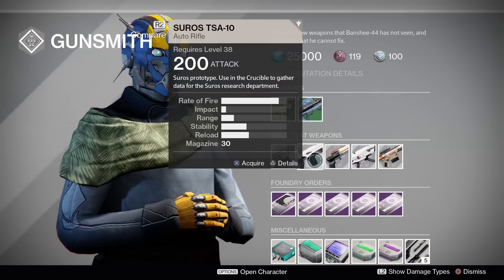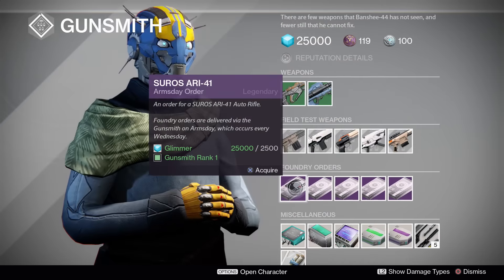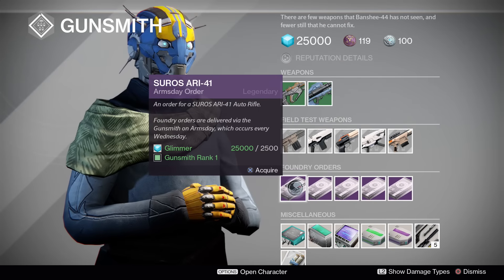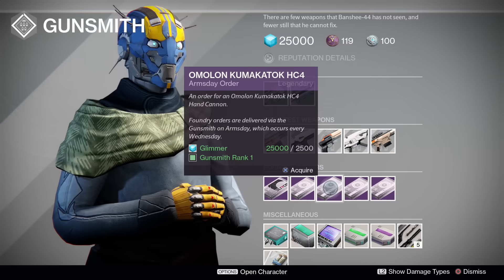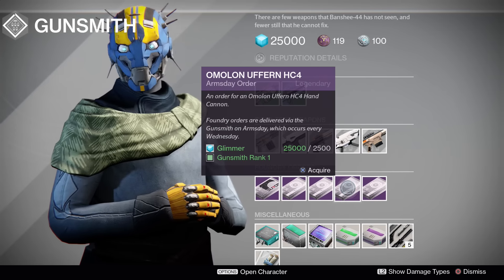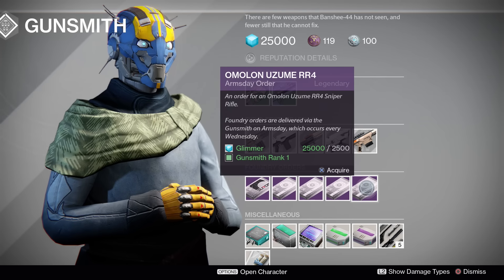For the test weapons, there's one PvP weapon and four PvE weapons. The weapons available for next week are the Suros RE-41 auto rifle, the Omelon Thizen FR-4 fusion rifle, the Omelon Kumukatak HC-4 hand cannon, the Omelon Uffern HC-4 hand cannon, and finally the Omelon Uzume RR-4 sniper rifle.